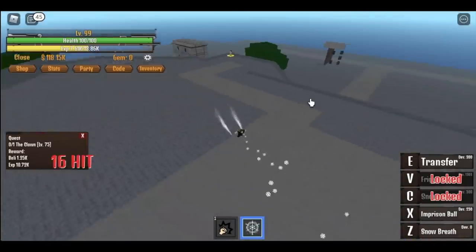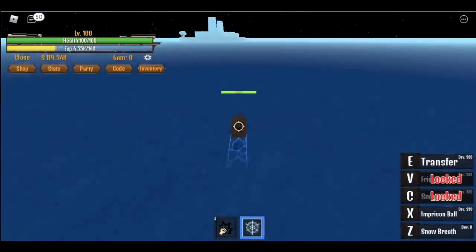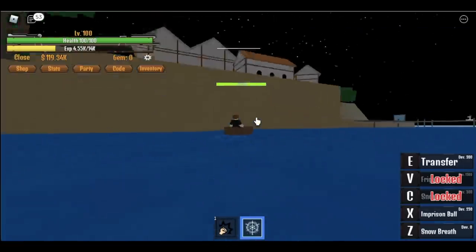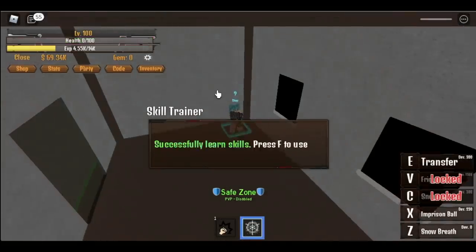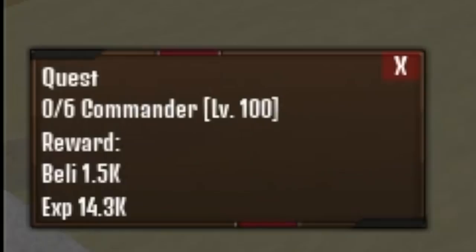Do this until you reach level 100, and we are again off to the next island, which is the Soldier Island. Did you notice we did not skip the first quest here? Usually we skip it because they're far apart. But don't forget to buy the Zoru — 50k belly. And that is the Zoru.